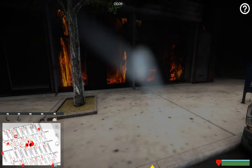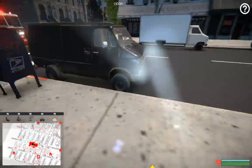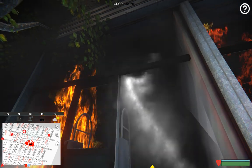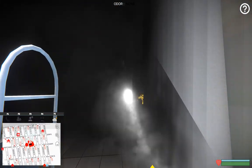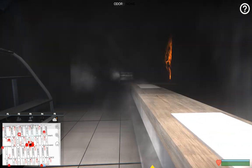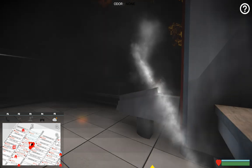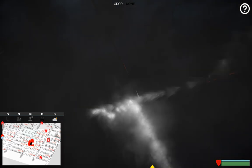I'm going to grab a halogen. Ladder company, once every door is open, I'm going to put you on a primary search. Understood. You may also need to grab a hook and start pulling ceiling — that's what it looks like. We've got fire in the rafters.